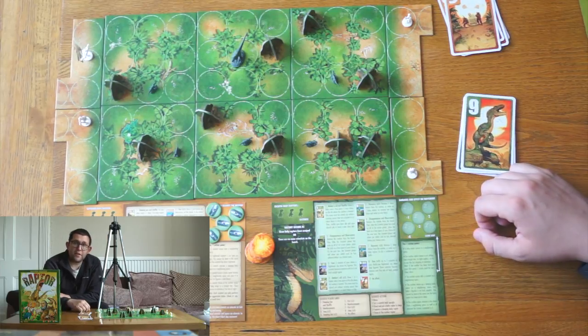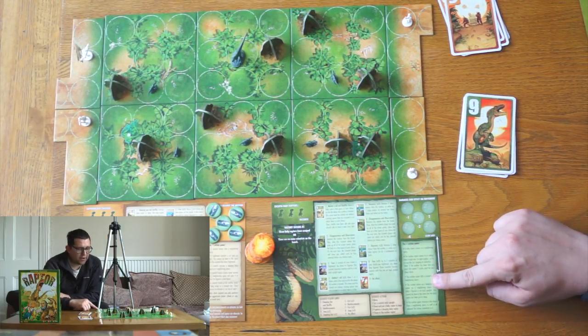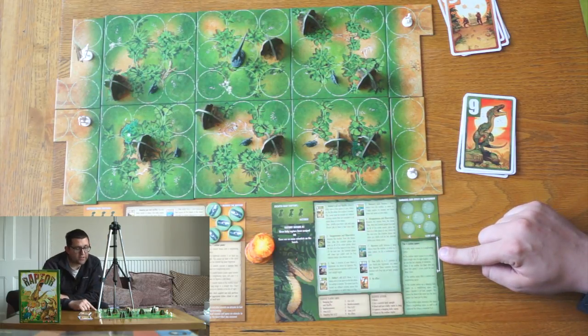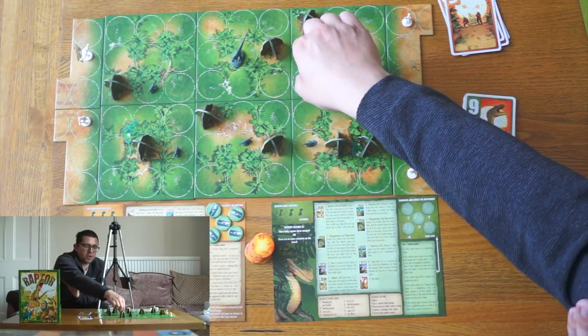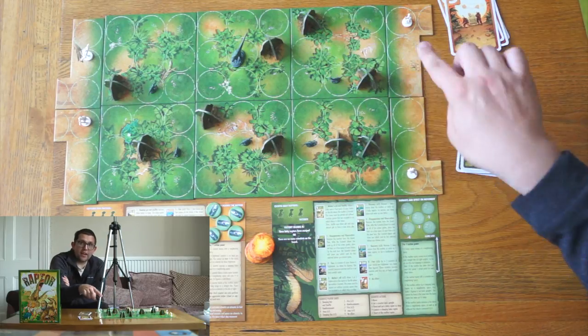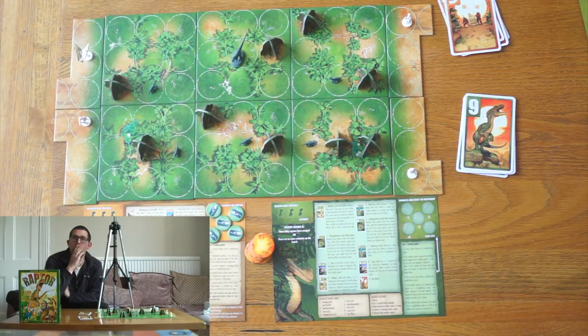Actions available to you are different depending on if you're the Raptor or the scientist, and they're very clearly spelled out in these excellent player aids. The Raptors may move a baby Raptor one space — baby Raptors can only move one space as one action point, and not diagonally, only orthogonally, which was a word I didn't know until I started playing board games.